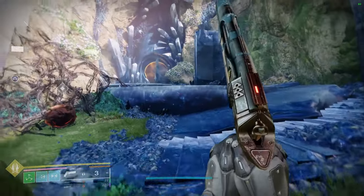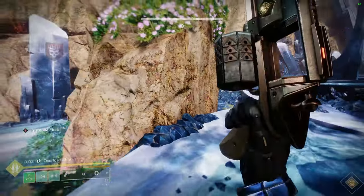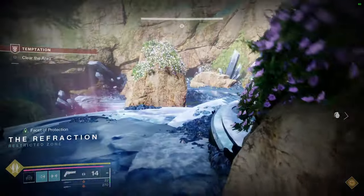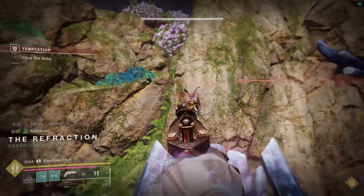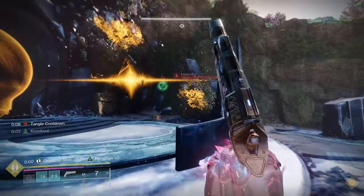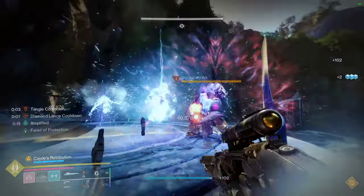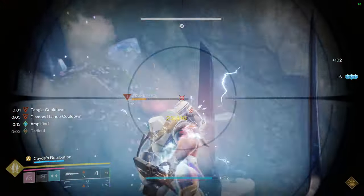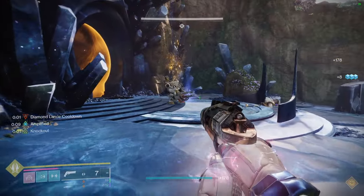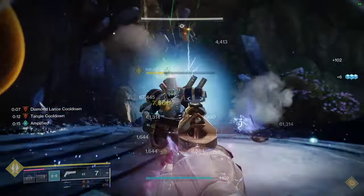Today we're looking at the Siegebreaker set. This is currently being sold by Eververse for $15 each, which means you'd be paying $45 to get all of the sets for three classes. I just think it's wild that they're doing this when this armor set literally costs $10 — and not even $10 because we got more than just this armor set from that season pass. Selling this for $15 is absolutely wild and I will never not bitch about it.